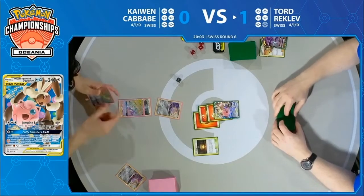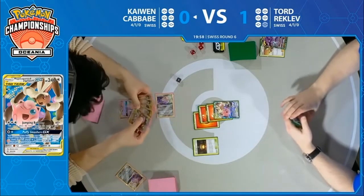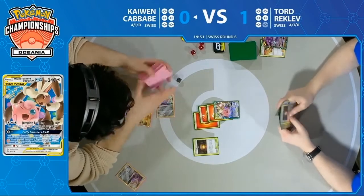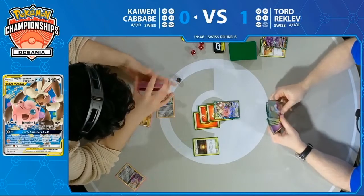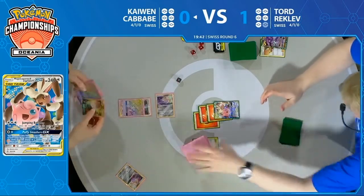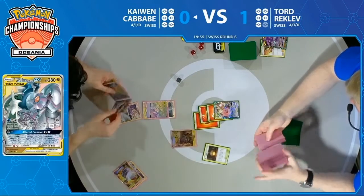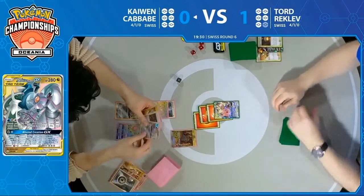This is pretty rough. He's actually holding Great Catcher, but didn't want to hit the Arceus Dialga Palkia for 120 because he has no second attack lined up that would take a knockout. So he's going to continue to take out the Jirachi — he might be lined up for that next turn. Kaiwen starting his second turn of the game. Kaiwen went first last time but just did not have that it factor in that game. Will it be different this time around? Will we see a turn two Alter Creation?